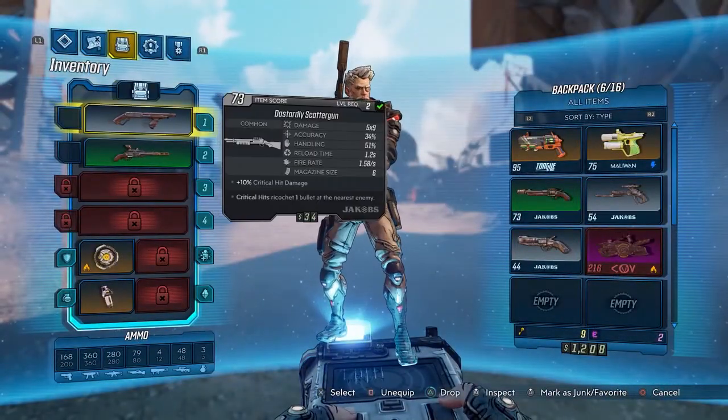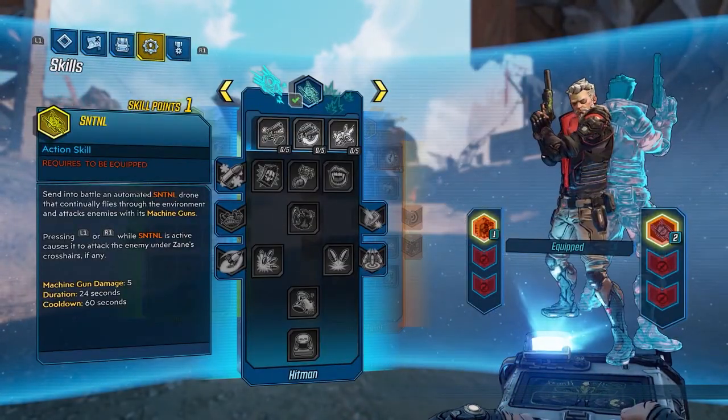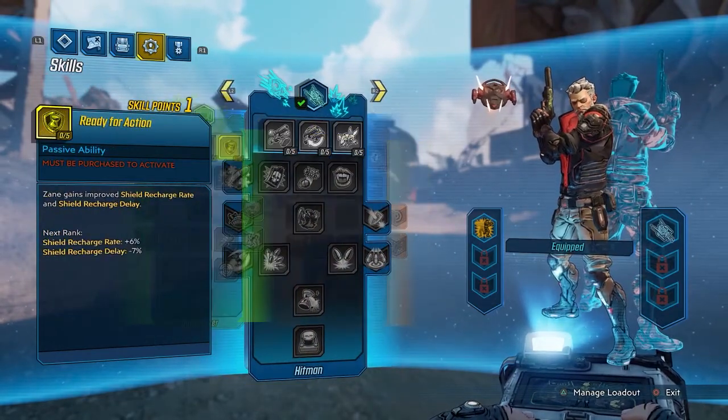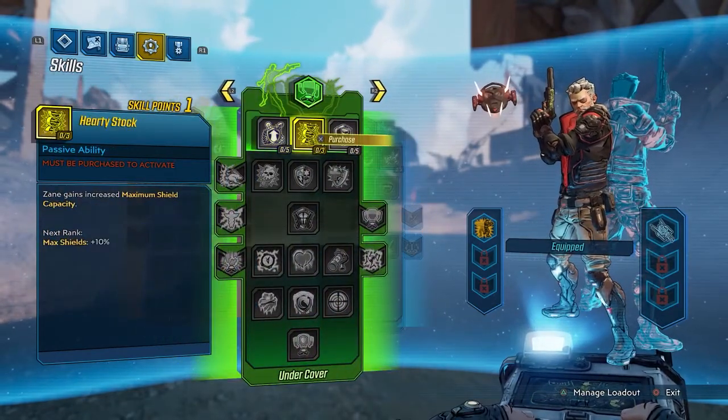What level are you now? Three — sweet! Okay, now I need to figure out what skill points I want to spend.